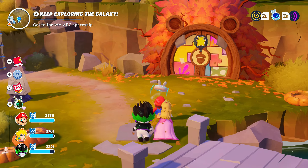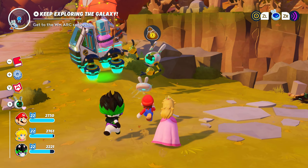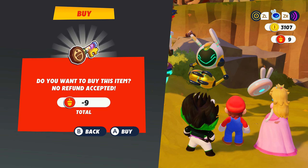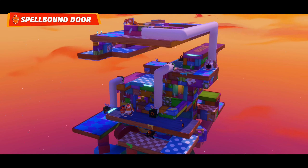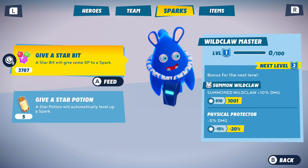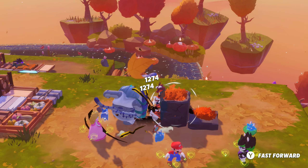Bonus tip: Before you purchase anything that costs planetary coins, save up and make sure you get the area's key from the shop first. These are used to open the secret zones on each planet, which are unique challenges with really good rewards. For example, the one on the third planet gives you the Wild Claw Master Spark, and that lets you summon pretty much an entire extra party member to fight on your side.